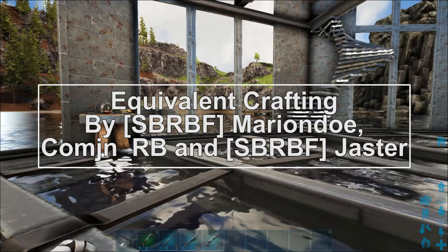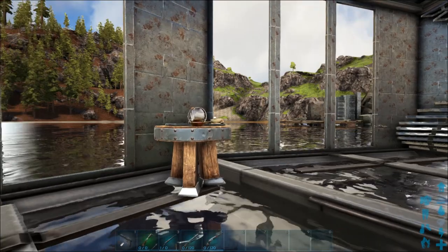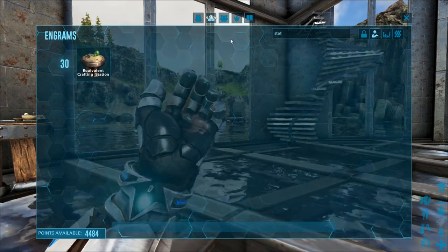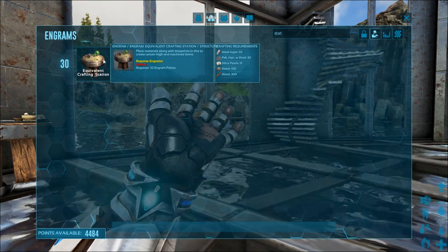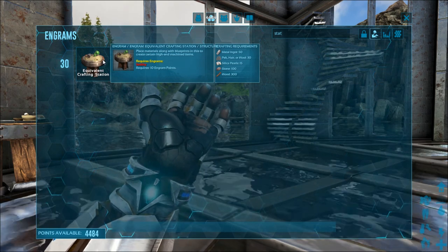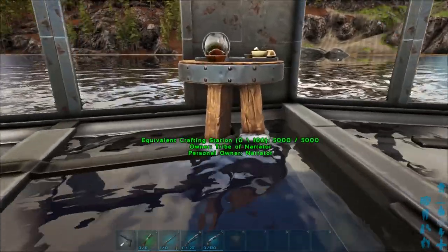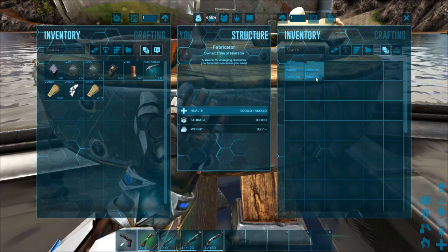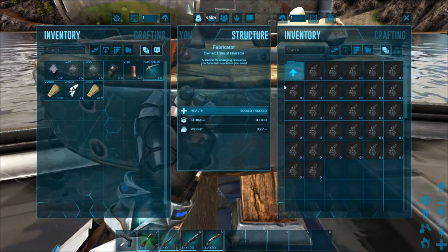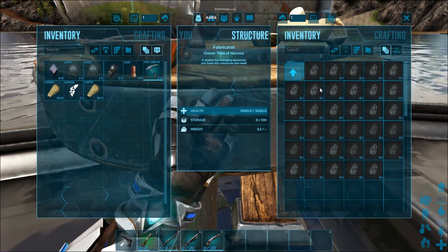Basically what Equivalent Crafting lets you do is swap one resource for another. If you've ever played Equivalent Exchange from Minecraft it's very similar. Go into your engrams and type in 'station' or 'stat' — that'll show you the Equivalent Crafting Station. Learn it: it costs 10 engram points, 50 metal, 30 pelt/hair/wool, 15 silica pearls, 100 stone, and 300 wood. Place it down and go into it. You have 'resource to materials,' which converts resources to a basic material, or 'material to resource,' which converts it back to whatever resource you want.